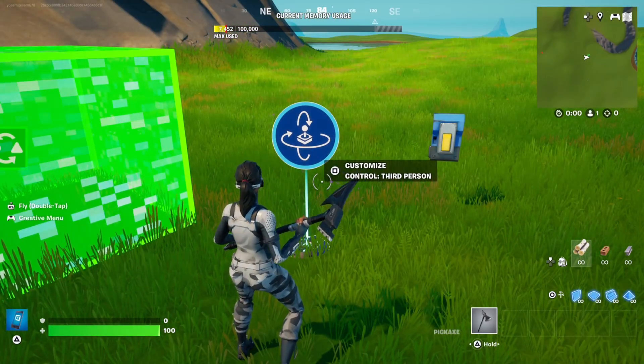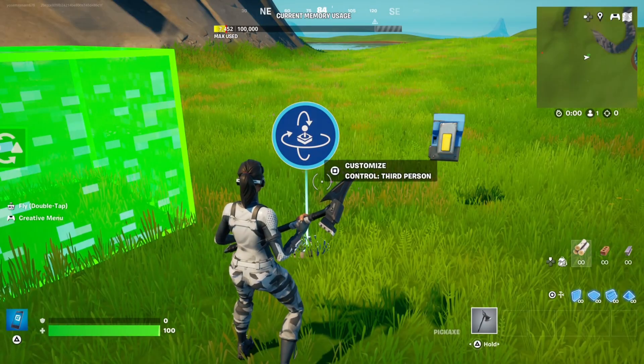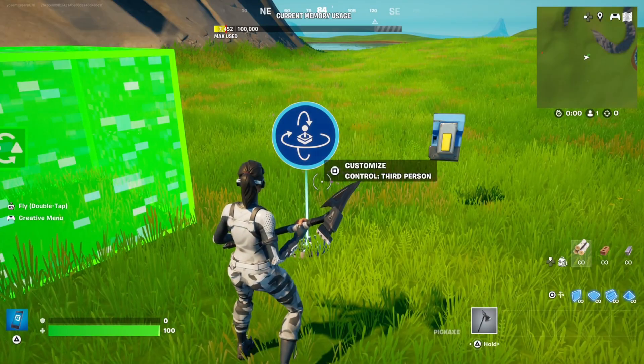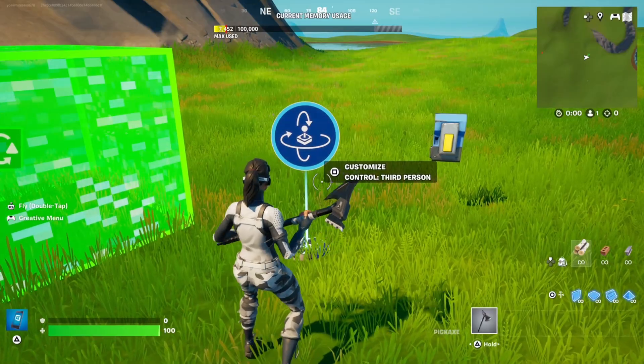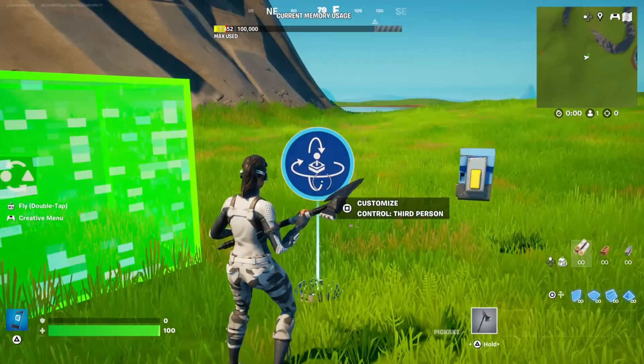First, I'll show you how to make aimbot, then I'll show you different ways you can give players aimbot if you don't want players to have aimbot from the very start of the game. To make the aimbot itself, place down the control third person device, then copy these settings.